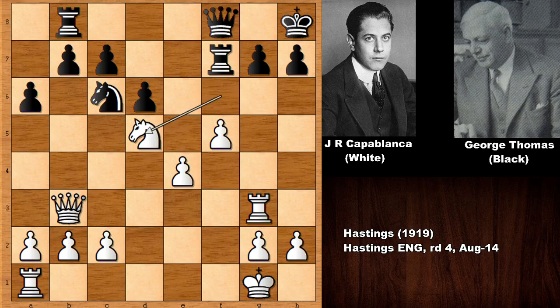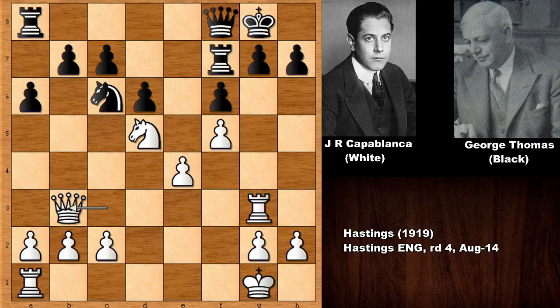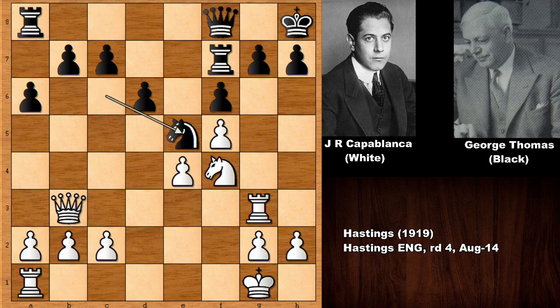After king to H8, knight goes back and white is winning easily. White is a pawn up, and being a pawn down against Capablanca means losing. So with king to H8, unpinning, Capablanca played knight to F4 — not capturing the pawn, but going for checkmate. Instead of going for the material, Capablanca is going for the throat. Can you see the threat? Thomas saw it and played knight to E5.